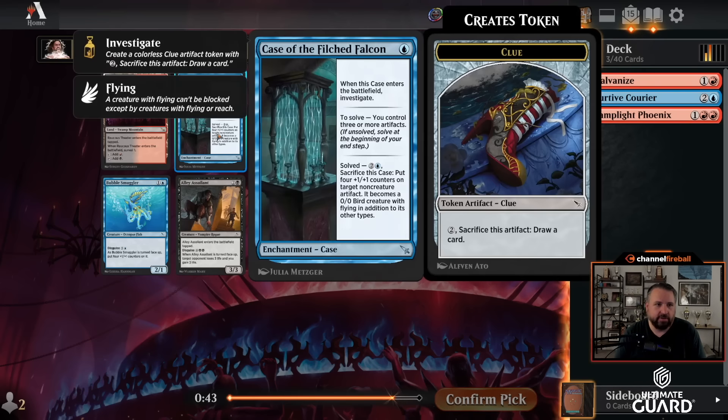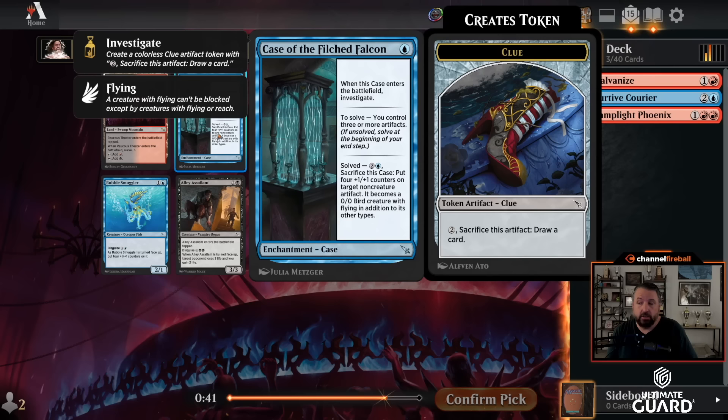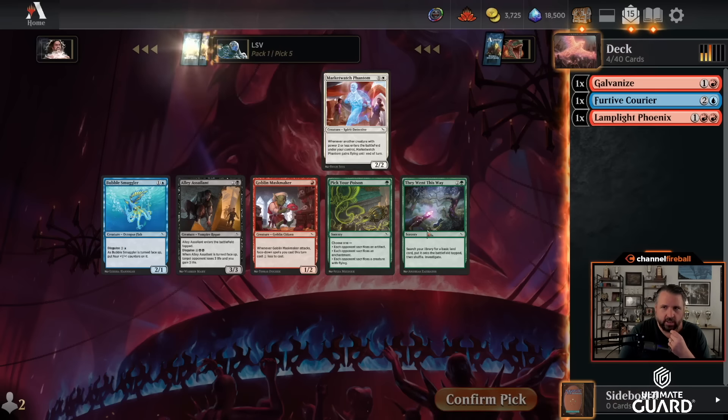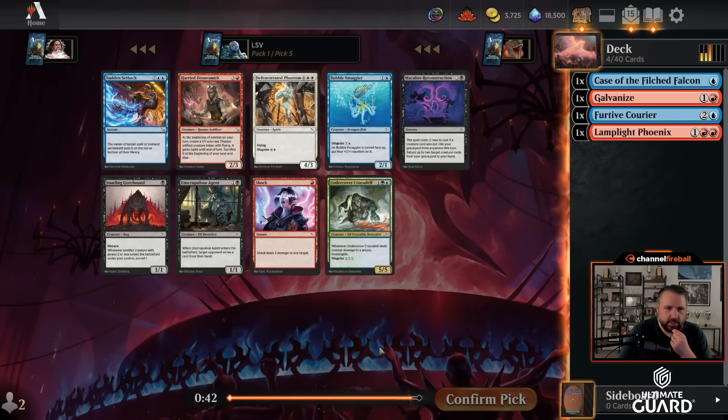Now there's Case of the Filched Falcon — one mana, make a clue. That's a pretty decent starting position. And if you end up with three artifacts in play, you can sac this for three mana to make a non-creature artifact a 4/4 flyer. I like that more than Concealed Weapon or Scapegoat. We've got a pretty nice setup here.